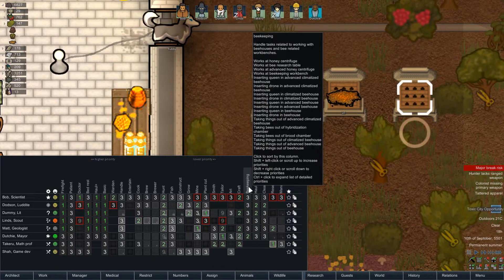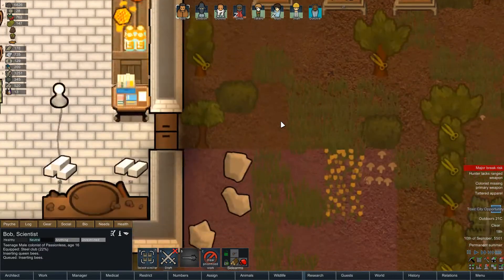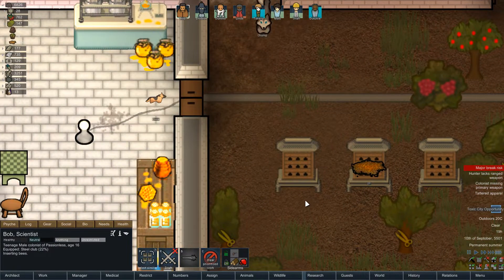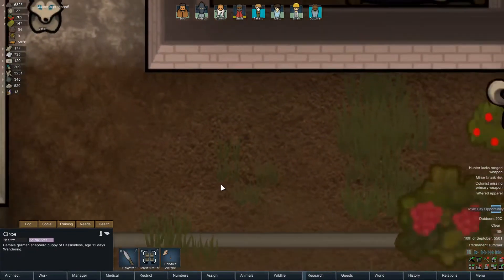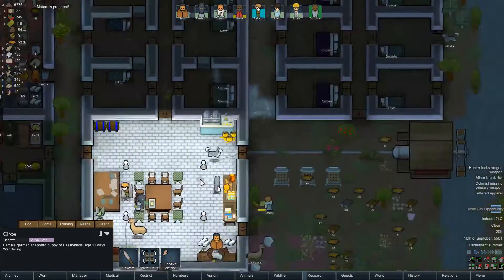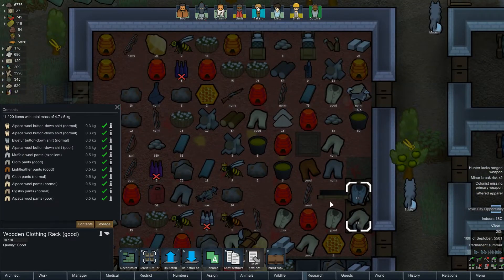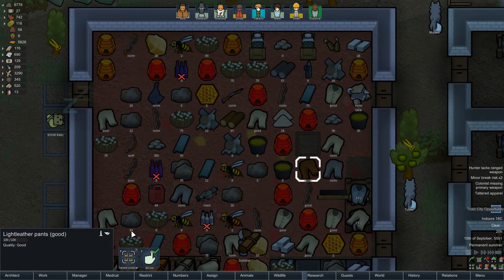Bob's going to go put some stuff in there. Oh my god, the dogs are so cute — just amazing. How's our storage area doing? We do have this one — oh, it has a weight limit to it as well. So we can only fit another 0.3 kilos, I guess. So we can only fit something light. 0.4 kilos — that's a little bit too heavy, just outside the range a little bit.